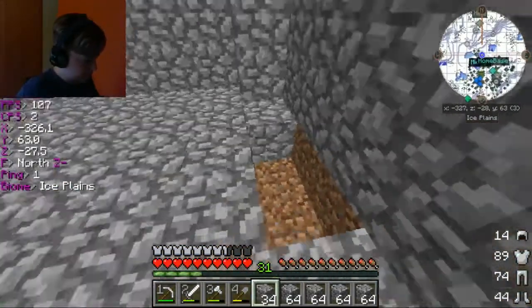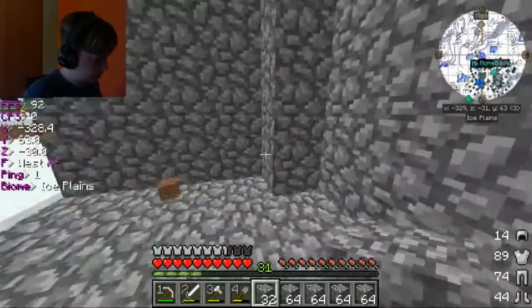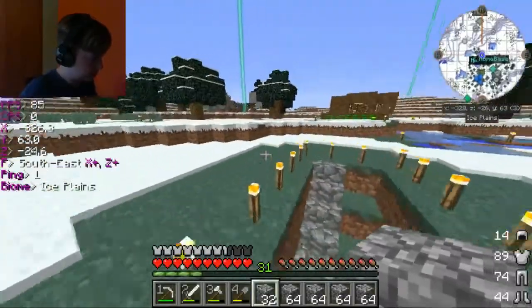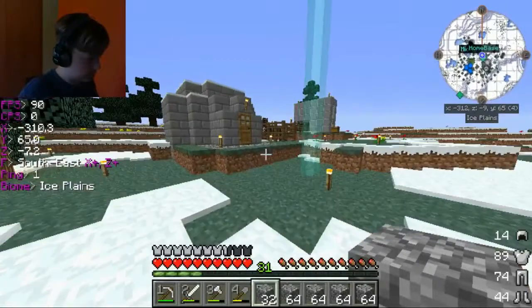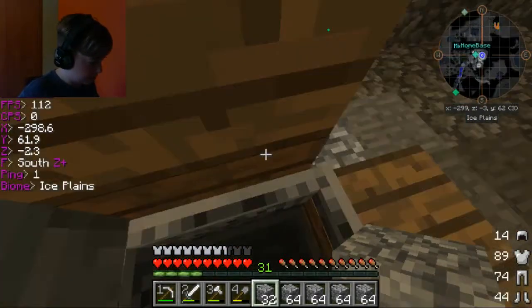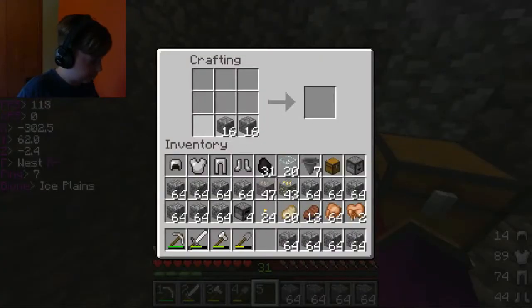There are so many blocks on the ground, my inventory is completely full of cobble. Place down a crafting table. I'll go inside the house — I'm just gonna make a ton of furnaces.